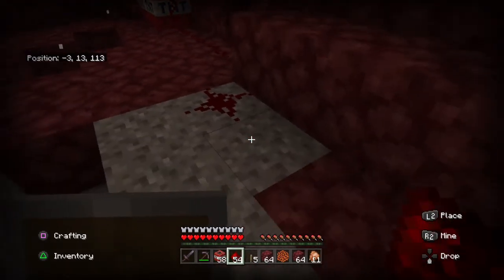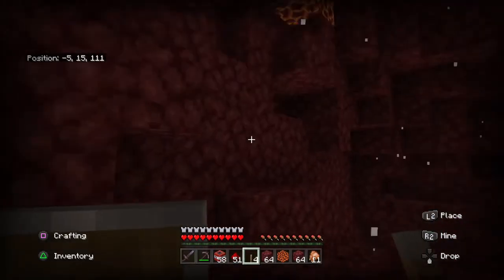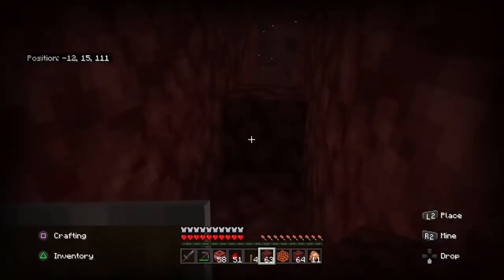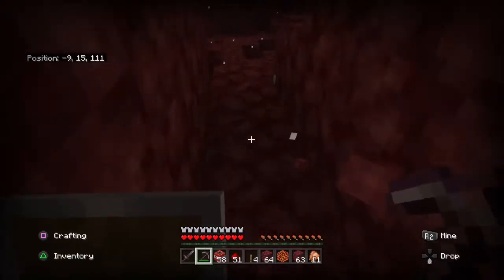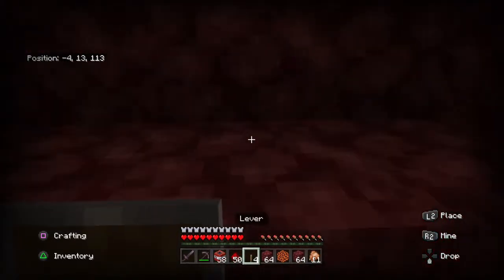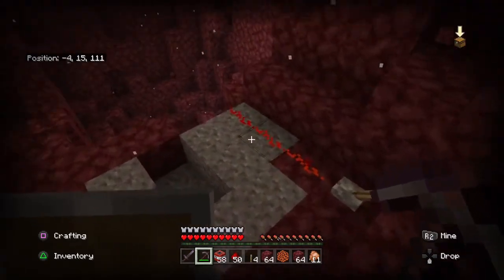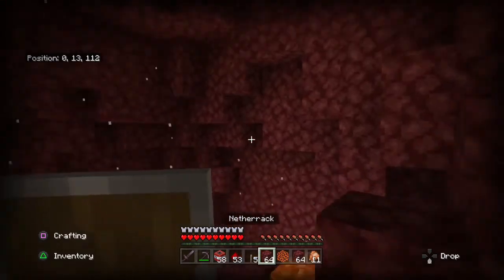We're going to do the same thing here. I'm going to place the TNT, put a lever here, and dig something to be safe quickly. Now we're just going to click that lever and hide. I'm not hearing the explosion — I probably didn't connect that well. So let's connect the redstone there. We're in position, we're going to explode that. The TNT triggered and exploded our way. As you can see it does explode a big area.